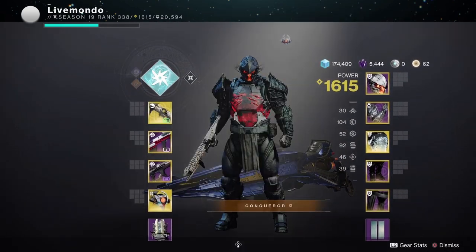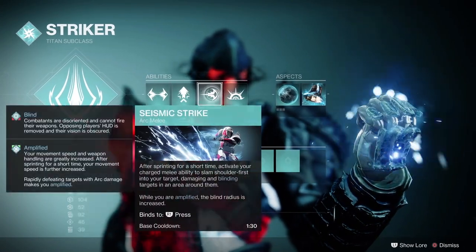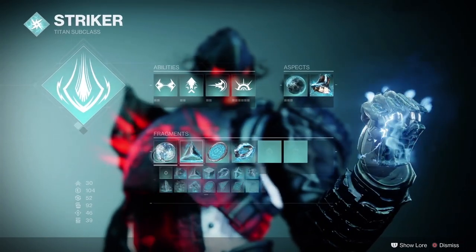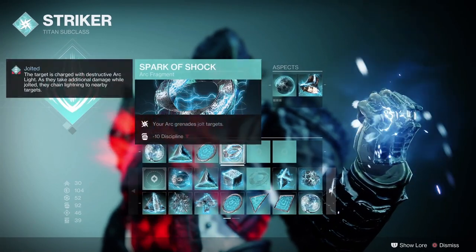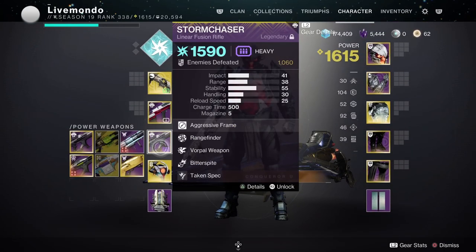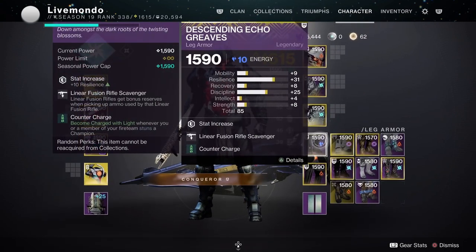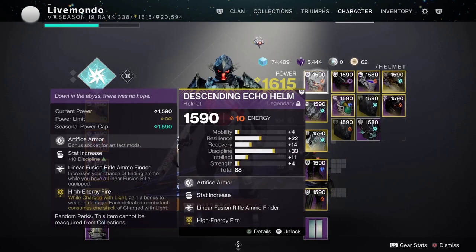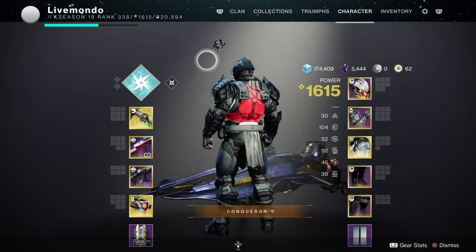You'll see I'm using Witherhorde, Staccato for Overloads, and Stormchaser. I've got Taken Spec on my Staccato and my Stormchaser. We're running Weak and Clear and Solo Operative on the class item, Counter Charge with Scav on Leg Armour. I've got Heart of Enemos Light with Double Arc Resist and Striking Light, which gives me damage resistance when I'm sprinting. Unstoppable Nade Launcher, Overload Scout Rifle on Arms, and Linear Fusion Ammo Finder and High Energy Fire on my helmet.